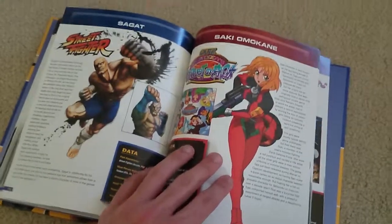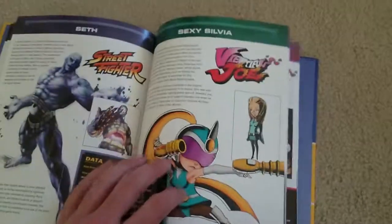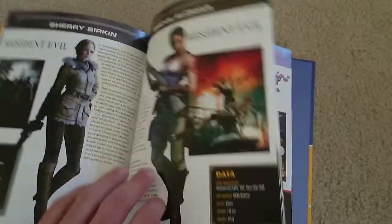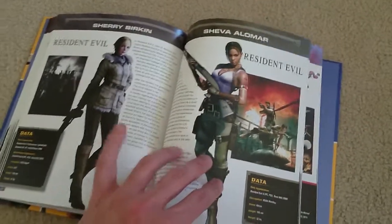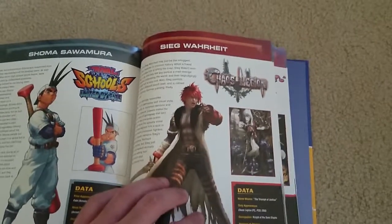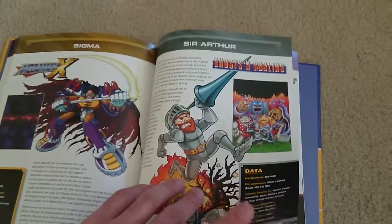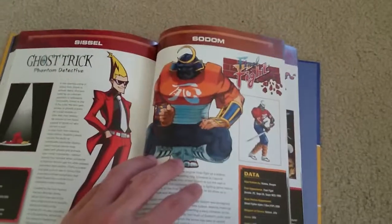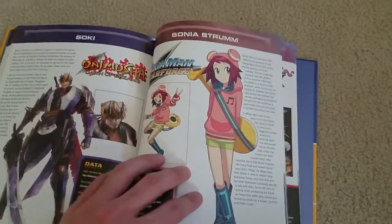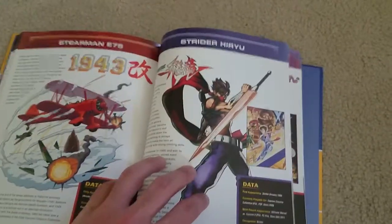Sagat from Street Fighter, Servbots from Mega Man Legends, Sakura from Street Fighter, Seth from Street Fighter, Sexy Silvia from Beautiful Joe — a great PS2 game — Sheva Alomar, Sherry Birkin from Resident Evil — she's also in Resident Evil 2 — Sig Warman from Chaos Legion, Sigma from Mega Man X, Sir Arthur from Ghosts 'n Goblins — also available in the Marvel vs. Capcom series — Sissel from Ghost Trick: Phantom Detective, Sodom from Final Fight — also on Street Fighter — Soki from Onimusha: Dawn of Dreams. Not the best Onimusha game; my favorite is the third one, Demon Siege.